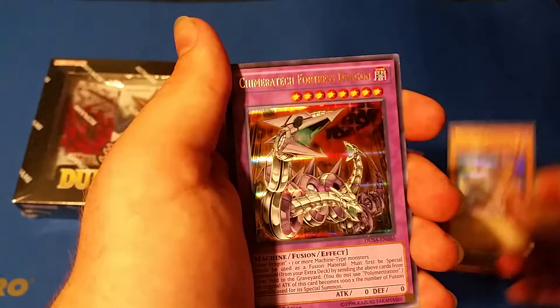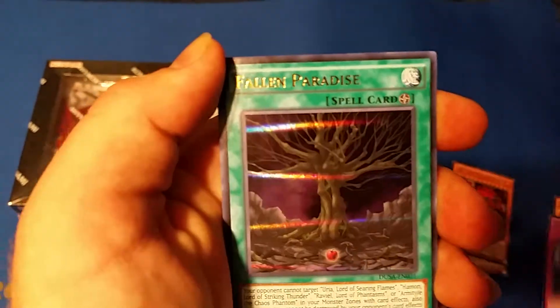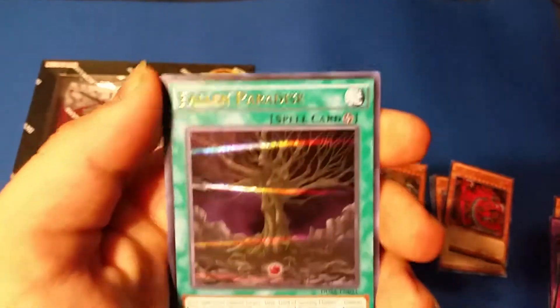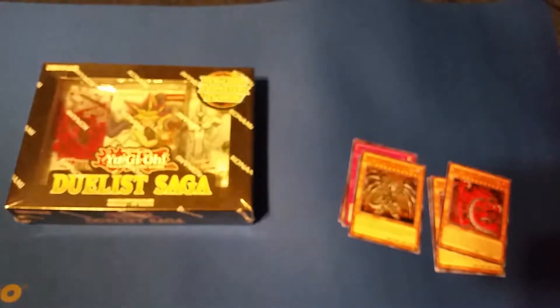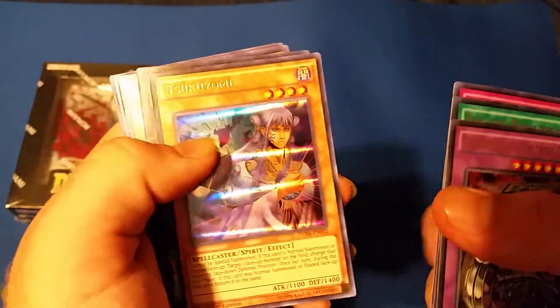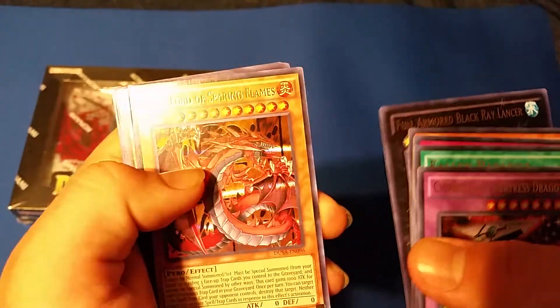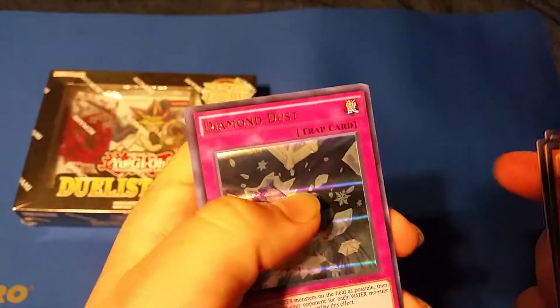All right, so I got Tsukuyomi. We're talking about Chimeratech Fortress Dragon of course, Synchro Call, Fall of Paradise, and Full-Armored Black Ray Lancer. Fall of Paradise is a very good card — I believe it's great for the Mythical Beasts. So the full pulls were: Chimeratech Fortress Dragon, Fall of Paradise, Synchro Call, Tsukuyomi, Full-Armored Black Ray Lancer, Uria the Lord of Searing Flames, Diebound Colonel, Depth Shark, Necroid Synchro, Dimensional Fissure, Red-Eyes Darkness Metal, Diamond Dust, Clear Effector, Guard Penguin, and Advanced Ritual Art.